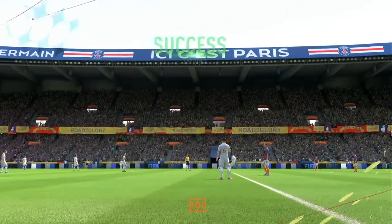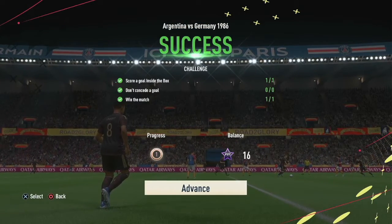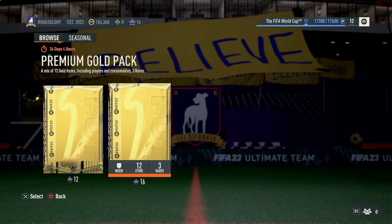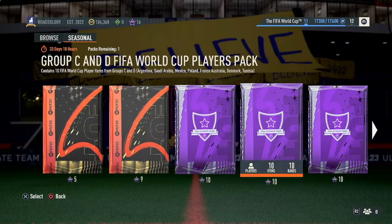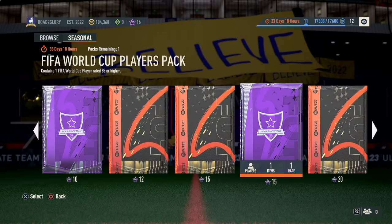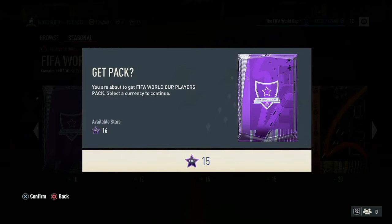So our aim with this was to get 15 stars in the Moments content to open up a pack — a World Cup player pack — so we got 16 stars in total as you can see right there. Once we head into the seasonal part of the store, the FIFA World Cup Players Pack requires 15 stars and it gives us an 86-rated player or higher.